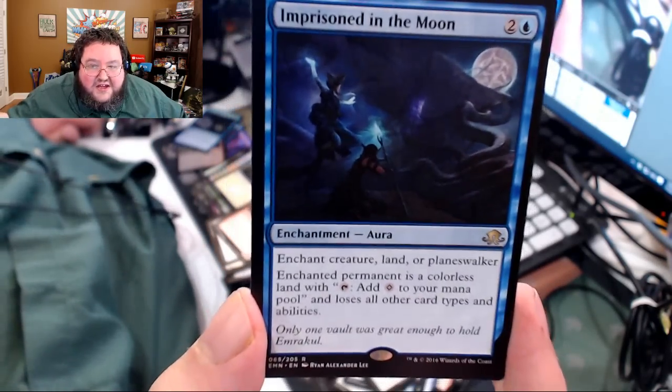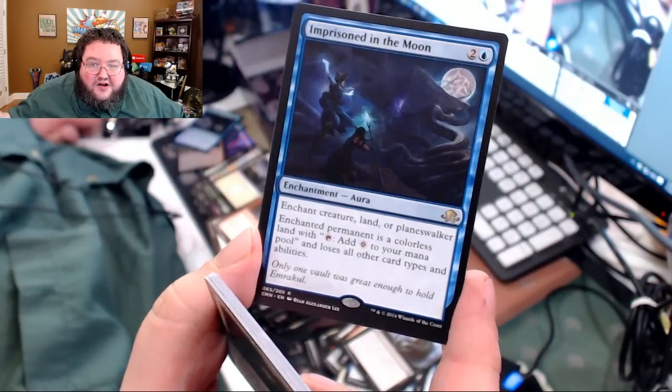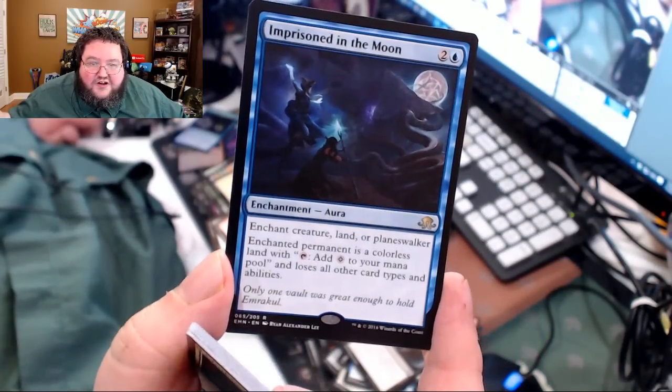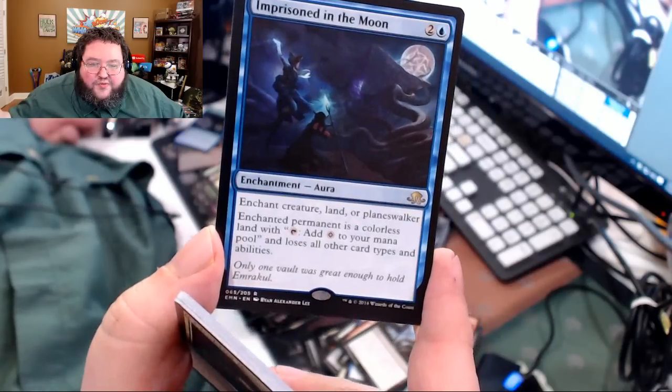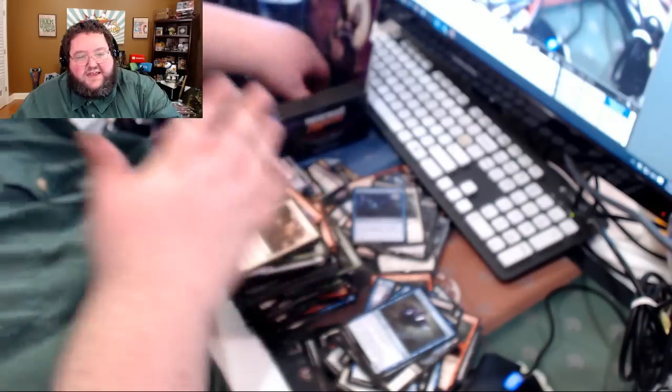Imprisoned in the Moon — great card. Also a spoiler, so don't look at the art if you don't want to know. Enchant creature, land, or planeswalker — that thing is now a colorless land that taps for a colorless. That's the kind of interesting stuff blue could be doing. It doesn't have to all be Ancestral Recall, Wizards.